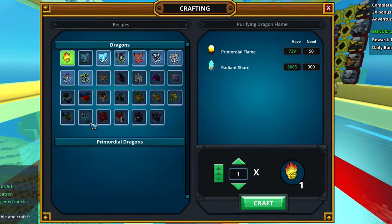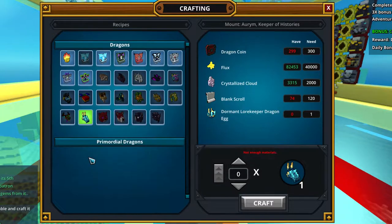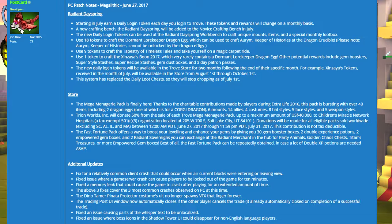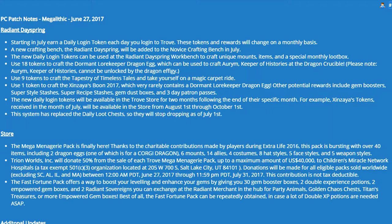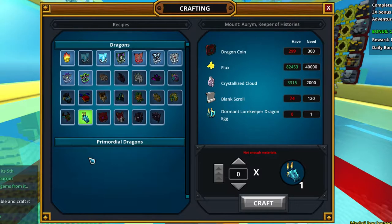The first one is the Aurum, Keeper of the Histories, which is not that expensive to craft but we still need to get the egg. I believe we will get the egg with the new daily rewards, which you can see in the patch notes — coming in July. These new daily rewards will replace the daily chests, and I will make a video about them when they go live.